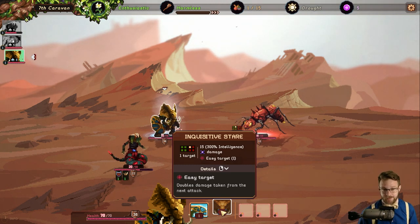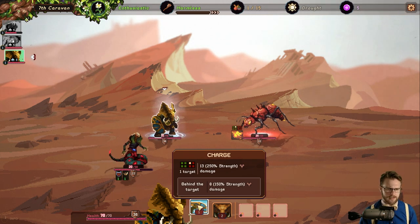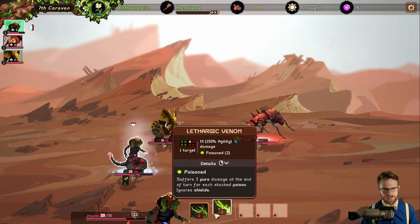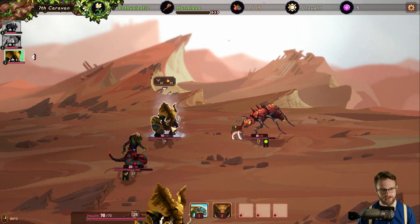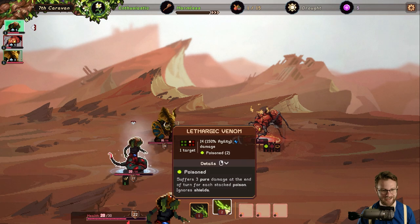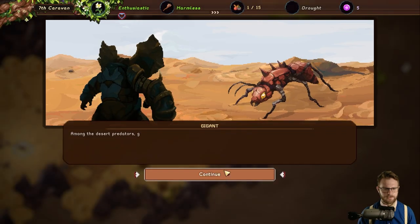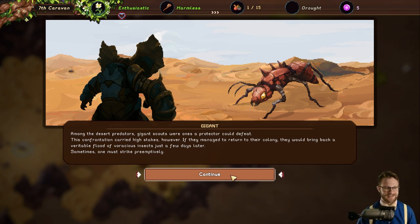We've got easy target, which doubles damage taken from the next attack, and a charge that deals eight strength damage to the target behind. Let's get some poison going as well. The simple-ish combat system works — I like it. Among desert predators, gigant scouts were ones a protector could defeat. This confrontation carried high stakes — if they managed to return to their colony, they would bring a veritable flood of voracious insects just a few days later. Sometimes one must strike preemptively.